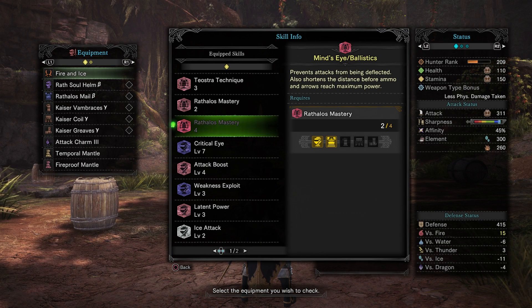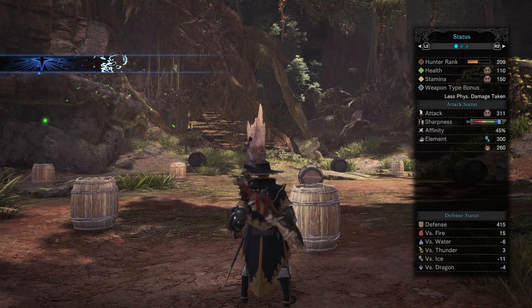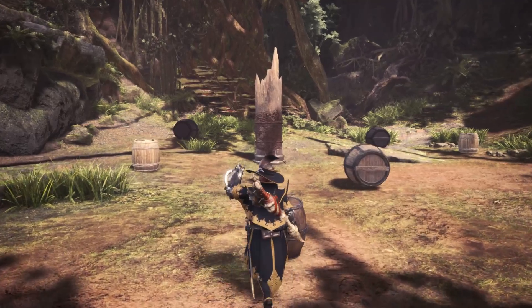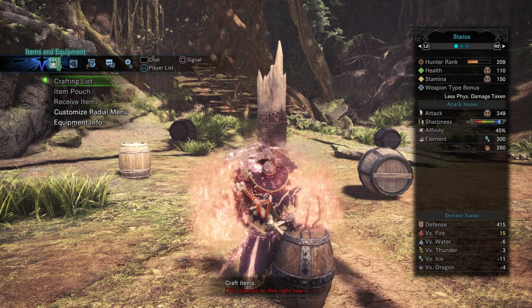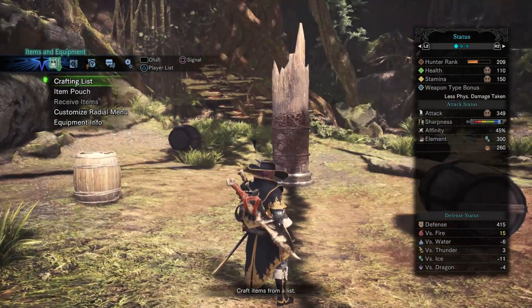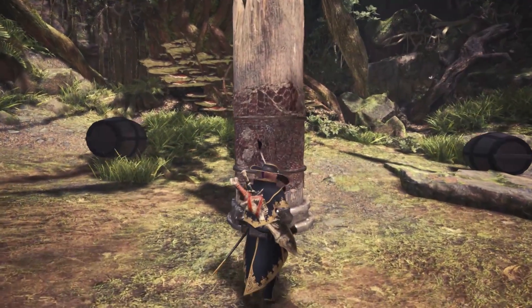Seeing as this is a Critical Build, obviously having a higher Critical Boost would be better. If you already have weapons with White Sharpness unlocked and don't need as much Handicraft, you could socket more Critical Boost Jewels into this. All in all, it still does decent damage. We currently have the Canteen Food buff, and we can fully buff with a Might Seed, Demon Powder, and Mega Demon Drug, which gives us with these Dual Blades a base attack of 349. You'll see we have 415 defense, but the armor is not actually fully leveled up — once you level all of this up, you'll be sitting around just under 500 defense, so it's going to be very good against high-level monsters.